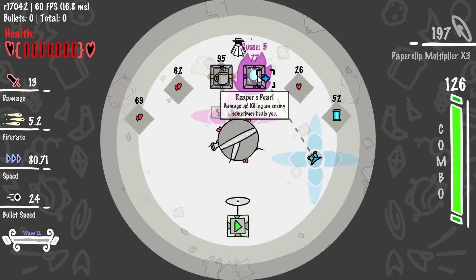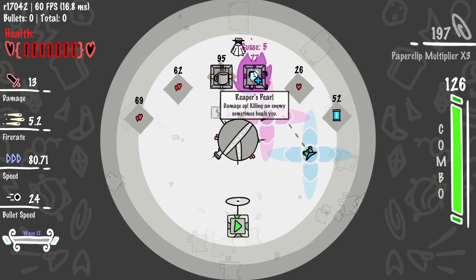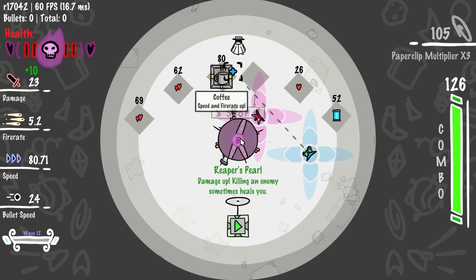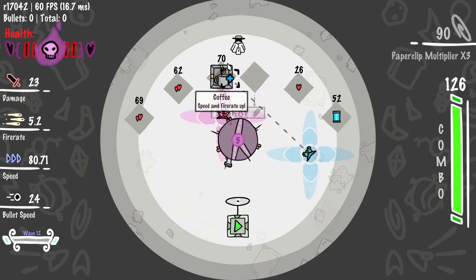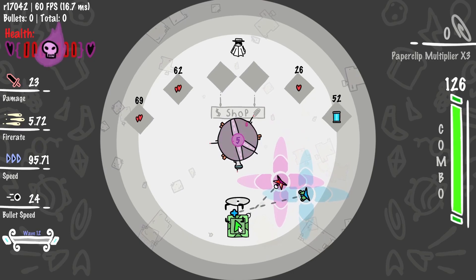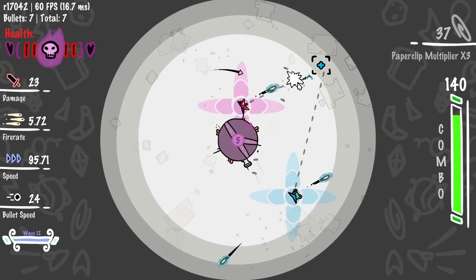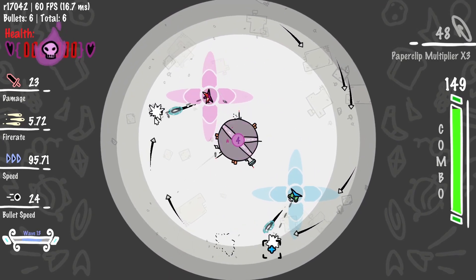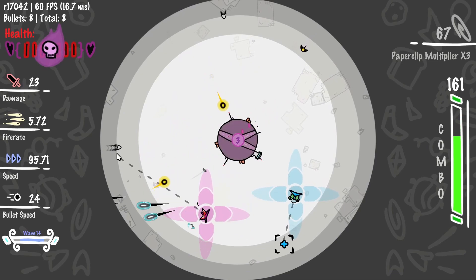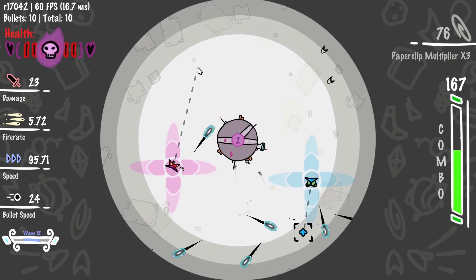Curse five. I think we can handle five. We have to go five without getting hit. Do we have enough? That would be so good with the curse. Well, no, because it blocks one damage. The curse says taking damage kills you instantly. Not getting hit kills you instantly. Screw it. There we go. That does work.